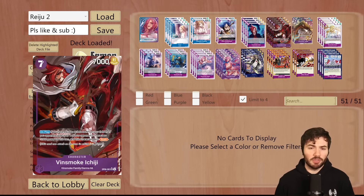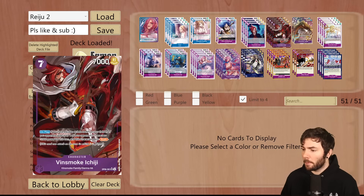You can also nullify some of the blockers that are kind of a hassle to get past in the meta, like Borsalino or Queen, because now they're reduced down to a 4,000 power body.